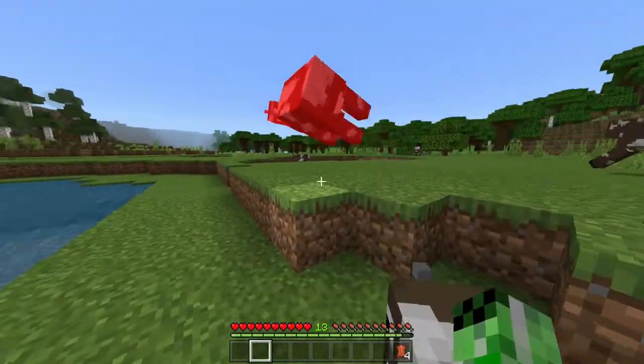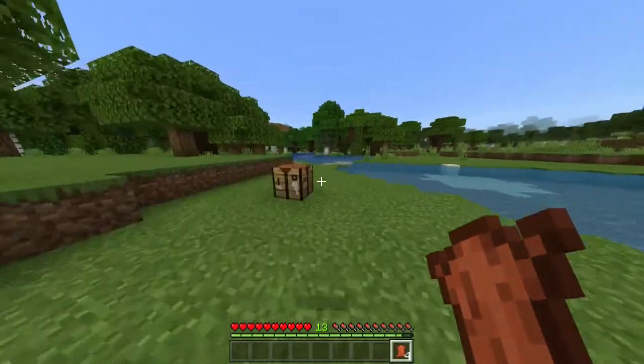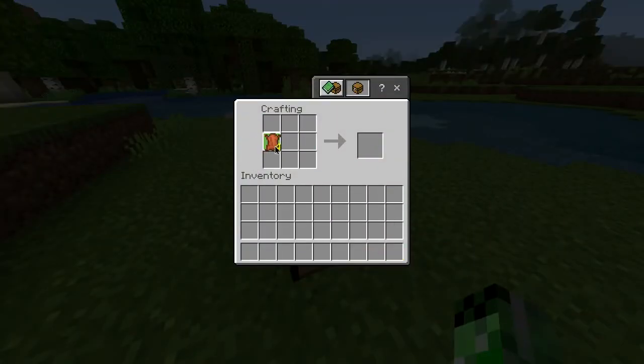Once you've got one, you simply need to find yourself some cows and kill them until you get four pieces of leather, which is what I've got here. Once you've got four pieces of leather, you can head over to your crafting table and arrange them in boot-like shapes in vertical lines either side, and there you go — you've got yourself some leather boots.